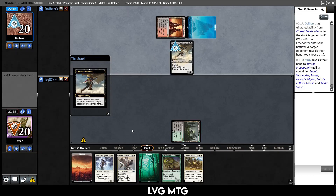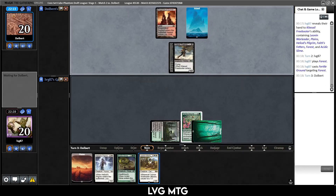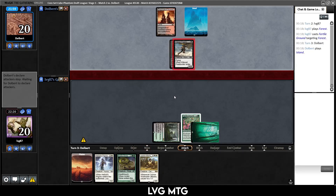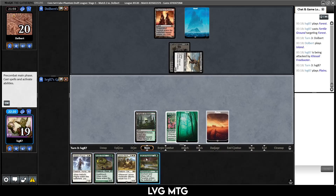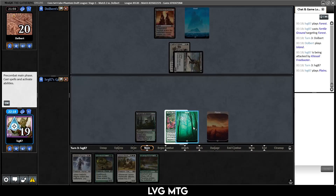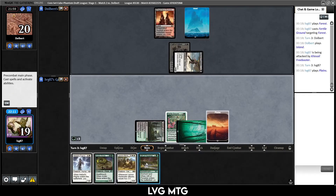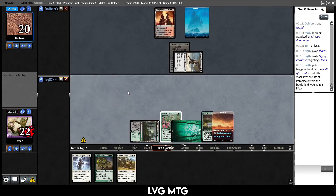Fertile Ground — a very nice draw. Next turn the War Leader is coming out. They might keep up a counterspell; if they have mana up I'll probably just play Heliod's Pilgrim — it's also a pretty big threat for them with Angelic Destiny in our deck. They play another island, still doing nothing. Gift of Paradise — kind of like that more. Maybe next turn we play Acidic Slime.